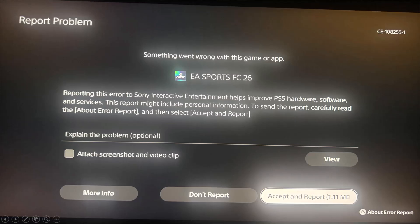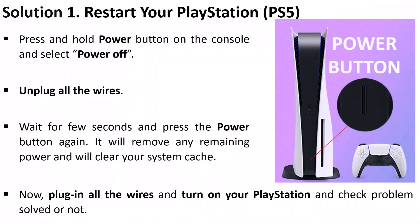First fix is to restart your PS5. Press and hold the power button on the console and select power off. Unplug all the wires, wait for a few seconds, and press the power button again. This will remove any remaining power and will clear your system cache. Now plug in all the wires, turn on your PlayStation, and check if your problem is solved.